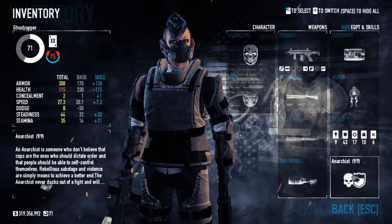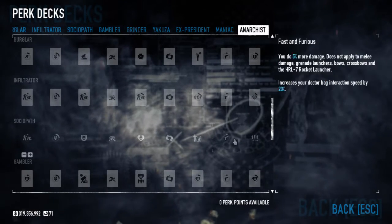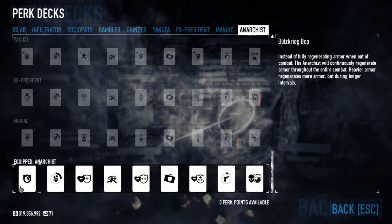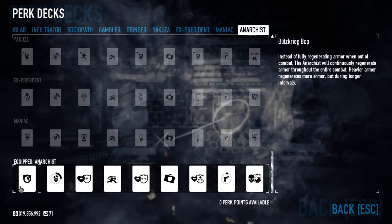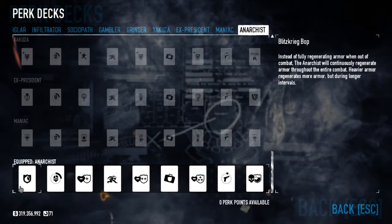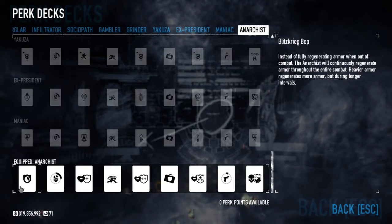And then of course we need to get to the new perk deck. This is a thing that most people probably won't be able to see because they have maxed out points already, and you can't get more past a certain point. So I have the Sociopath one, which I have no points in, just to kind of allow me to grab the new perk decks on day one whenever they come out. So Blitzkrieg, but instead of fully regenerating armor when out of combat, the Anarchist will continuously regenerate armor throughout the entire combat. Heavier armor regenerates more armor, but during longer intervals. So it's more like muscle or hostage taker where a set period of time will then net the regeneration. It doesn't just really climb the whole time - I guess it may with a suit, but I haven't really tried it. I don't think it's super efficient to do it that way.